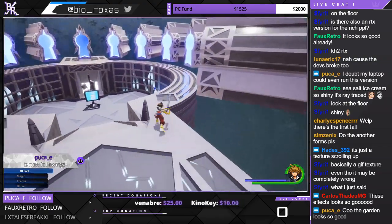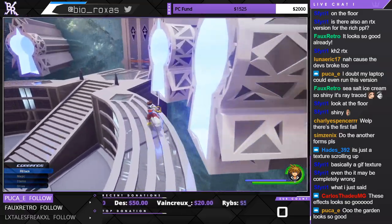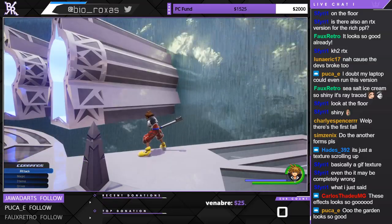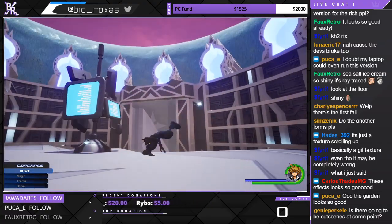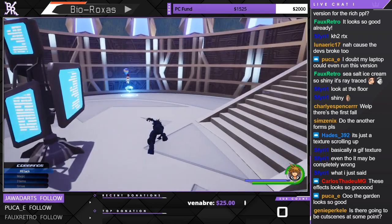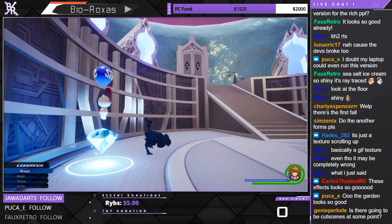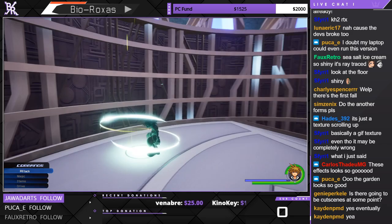Did you do the mapping yourself or did someone help with mapping and animations? Map-wise I've done all of it — all the maps, lighting, all that stuff. I did have support for the weapon models but map-wise I've done all the work. Anti-Form is in! You just hit zero on the number pad. I made it so his shadow doesn't cast on the ground — nice detail. I haven't worked much on Master and Final Form because they have two keyblades and I haven't been able to get the animations, so I have to remake those. It's a weird movement so I haven't figured out how I want to do that yet, but I might have an idea.